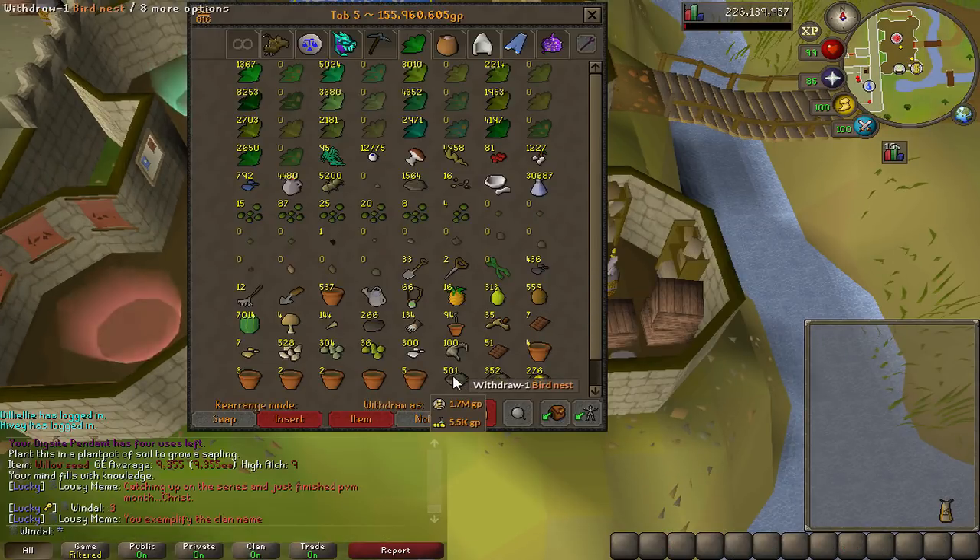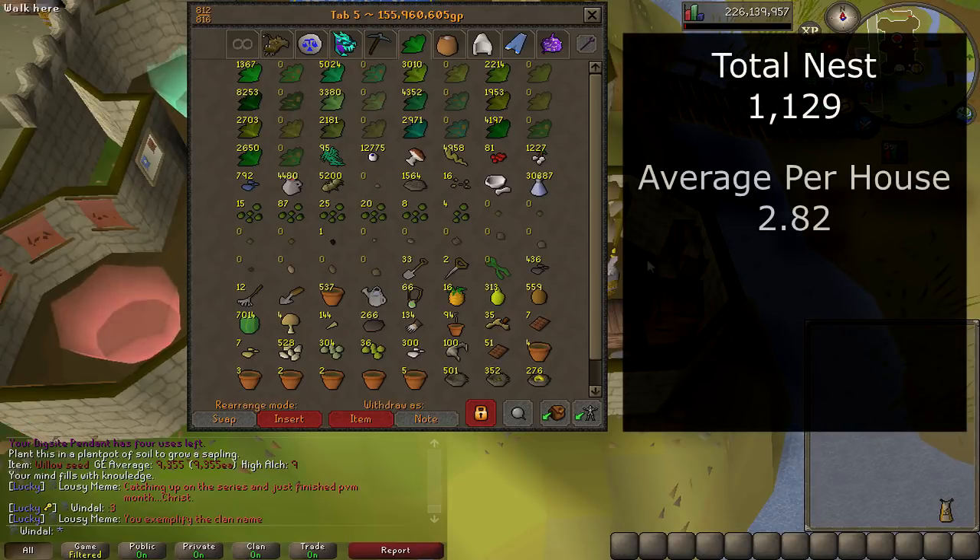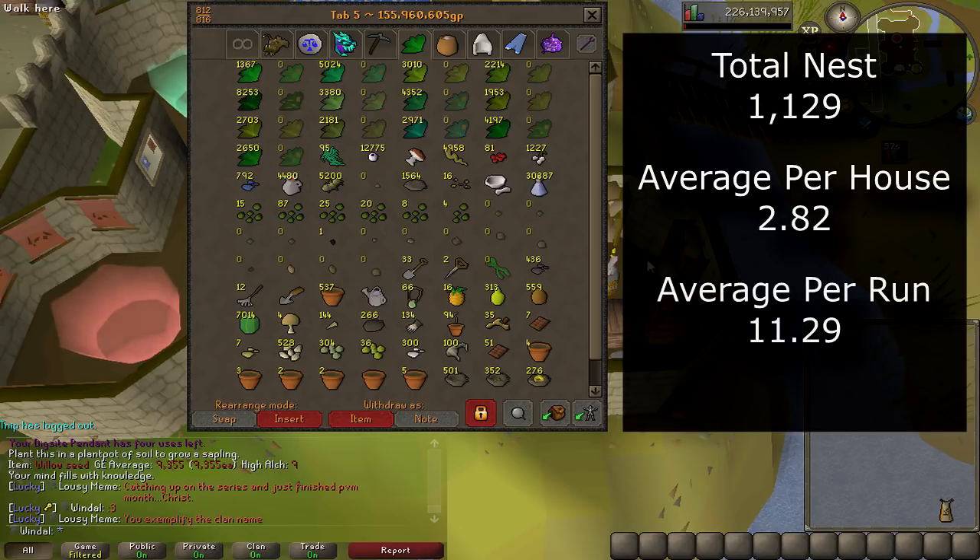Straight away we can see that the empty nests are the most common, followed by the seed nests and then by the ring nests. In total we received 1,129 nests, averaging 2.82 nests per birdhouse. When I first saw that I thought it was really low, but it does work out to be an average of 11.29 nests per run, which honestly sounds bang on.